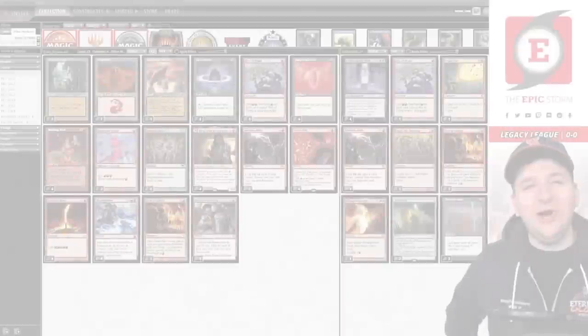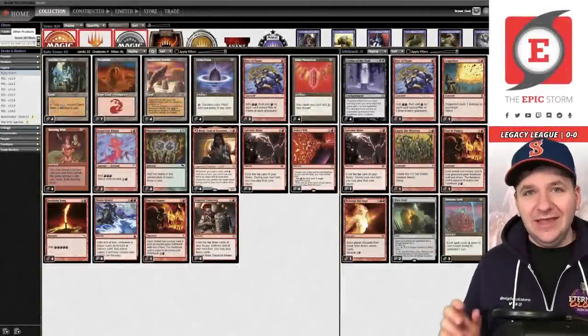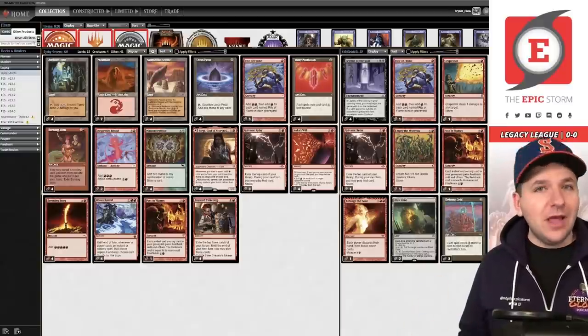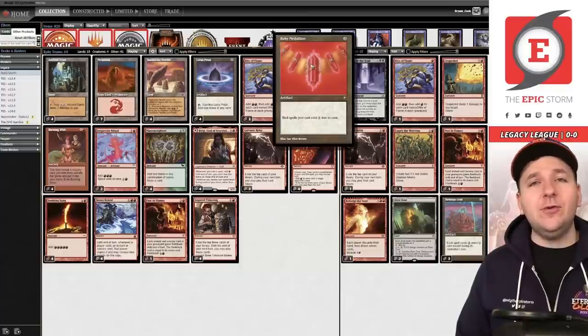Welcome back, storm fans. Brian Cook here. Today we're going to be playing Ruby Storm, featuring zero Reserve List cards. You heard me correctly — zero Reserve List cards. No City of Traitors, no Lion's Eye Diamond. Storm combo in Legacy without those cards is pretty wild, and in order to make that happen, we are basing our deck around Ruby Medallion.